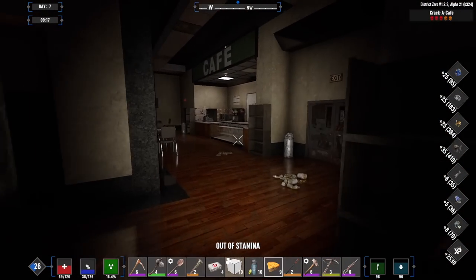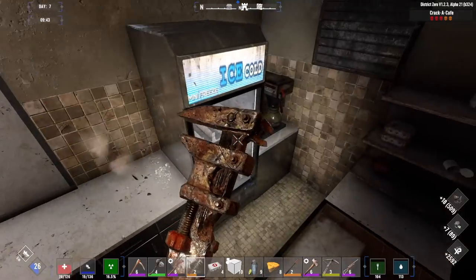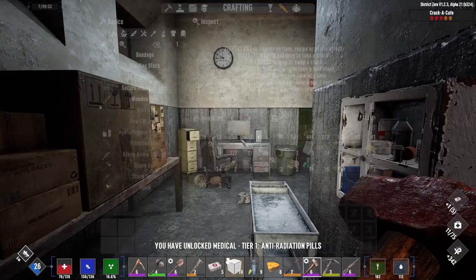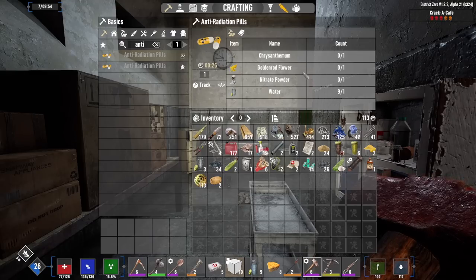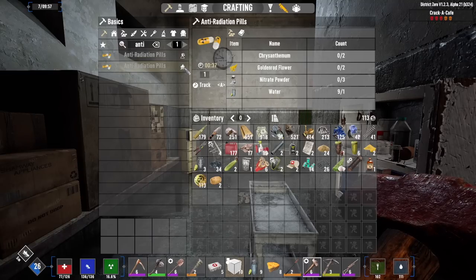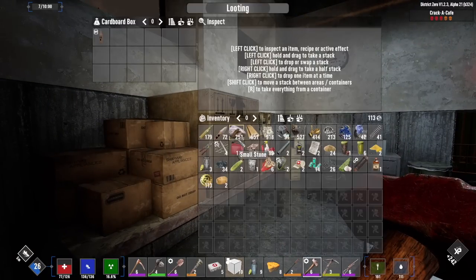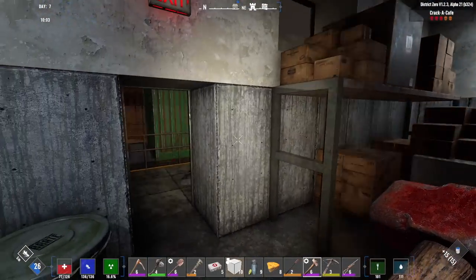Whatever, let's eat some cornbread. Anti-rad pill recipe — that's even better, now we can craft them ourselves. Looks like we can do it at a chem station and it'll cost us one chrysanthemum, one goldenrod, one nitrate powder, and one bottle of water — super cheap. Or we can craft at a campfire and it basically doubles that, still just one bottle of water though. Chrysanthemum and goldenrod — we might have to leave the wasteland to find that, but the forest biome is not too far away.